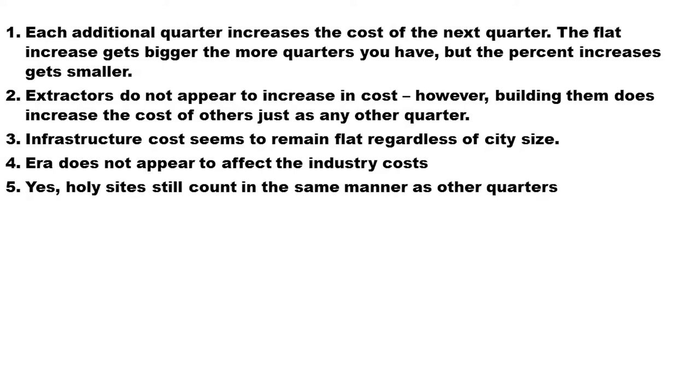Holy sites do still count in the same manner as other quarters. So if you build a holy site in one of your cities, you are going to increase the production cost of the other quarters equivalent to what it would have increased to given that you built any other quarter — it doesn't matter what it is.